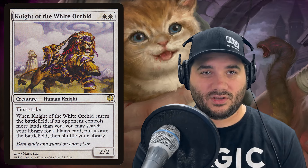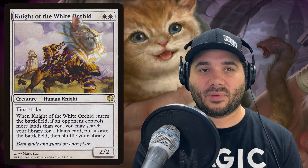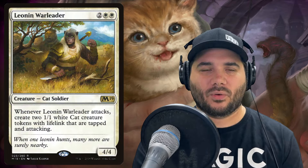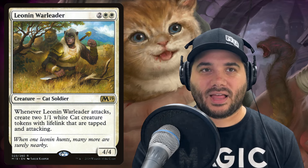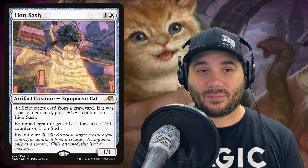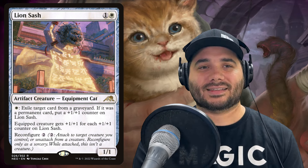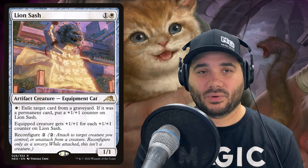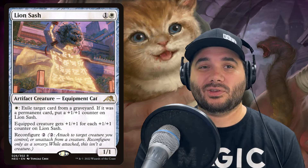Then we have Knight of the White Orchid — a human knight with first strike. When it enters, if an opponent controls more lands than you, you may search your library for a Plains card and put it onto the battlefield — notably not tapped — then shuffle. We have Leonin Warleader — whenever it attacks, create two 1/1 cat creature tokens with lifelink that are tapped and attacking. Next we have Lion Sash — an equipment cat. You can pay one to exile a target card from a graveyard; if it was a permanent card, put a plus one/plus one counter on Lion Sash. You can also reconfigure it and attach it to another creature.